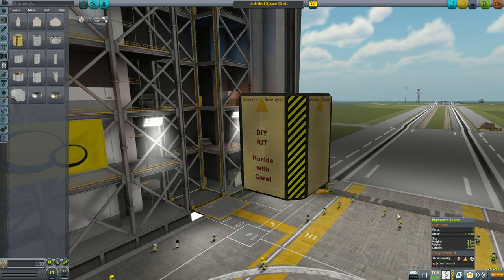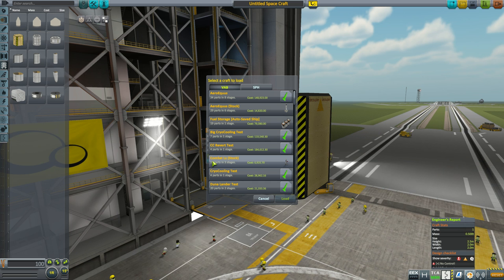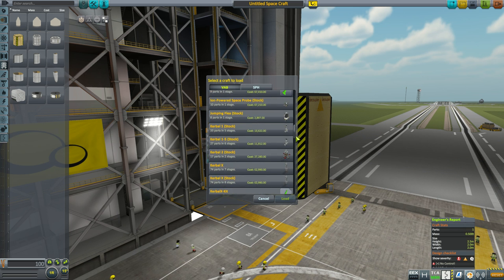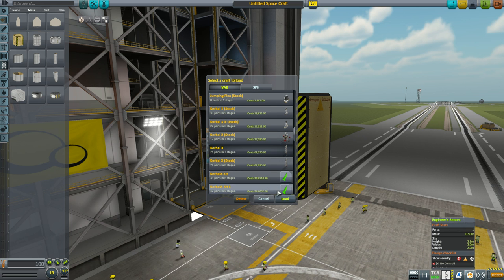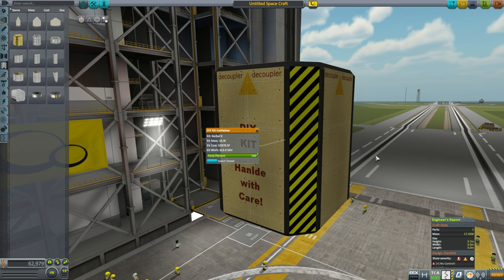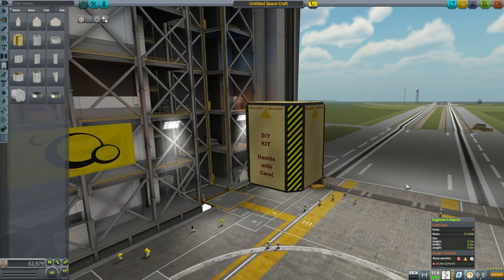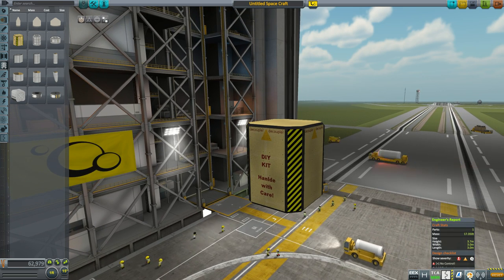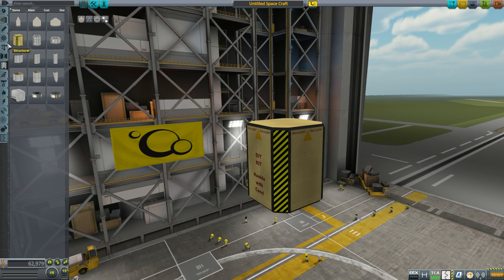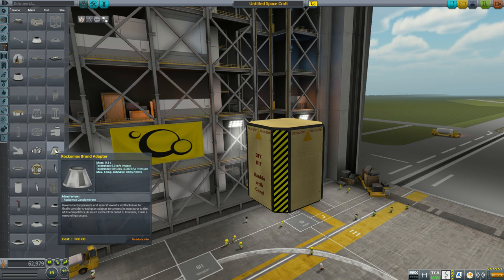Everything else will be produced on site. You need to select a vessel that you want to build. The process of stripping away every non-rare material or non-essential part is absolutely automatic. As a result, the size and mass of the container are increased. And all that is left is to build a rocket that will carry the container to the construction site.